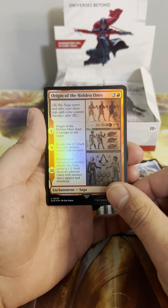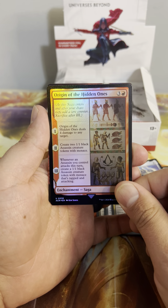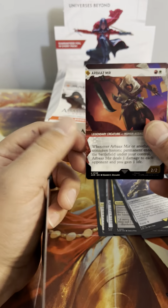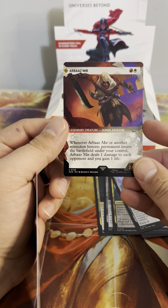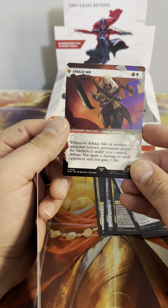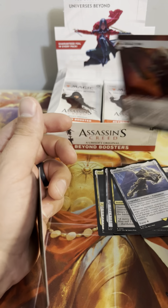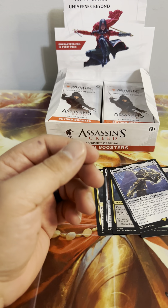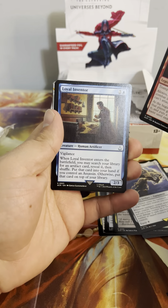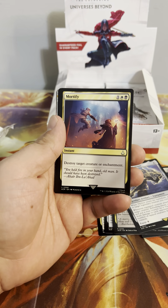Origin of the Hidden Ones — four damage to any target, create two 1/1 black Assassin creature tokens with menace. Whenever an Assassin you control attacks this turn, create a 1/1 black token. And our showcase is an Arbaaz Mir — whenever it or another non-token historic permanent enters the battlefield under your control, it deals one damage to each opponent and you gain one life. This is a modern-legal set, but so far most of the stuff really feels like Commander build-arounds.